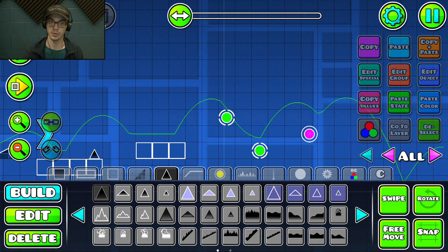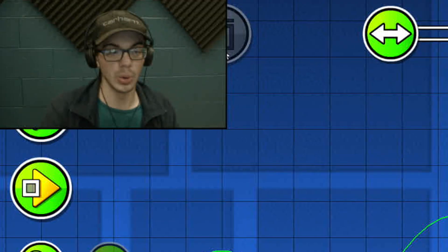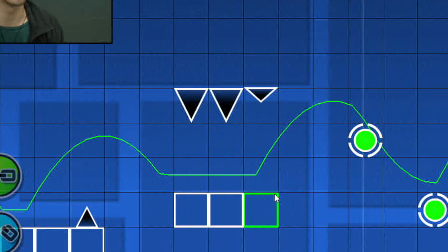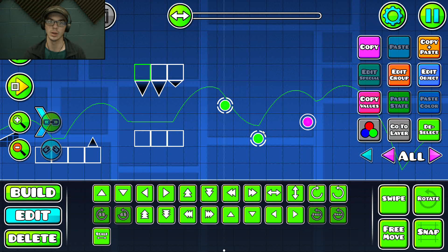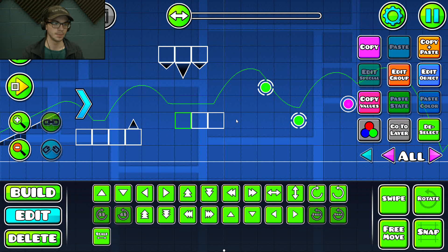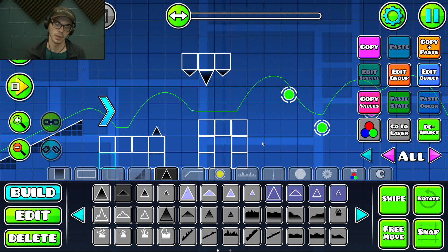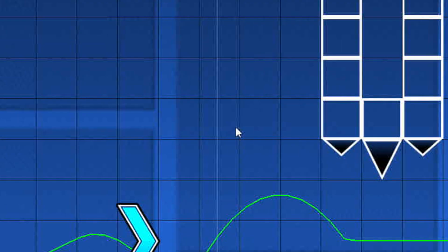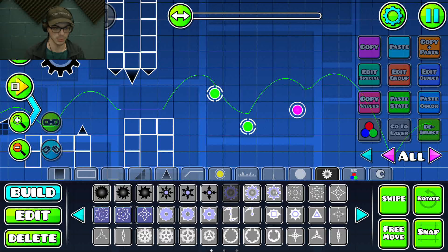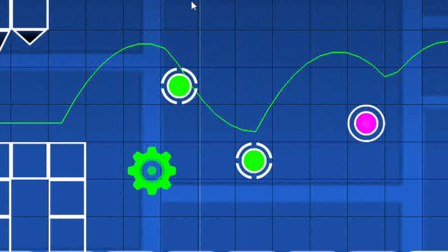Another thing you want to keep out of an easy level is difficult timings — those are so annoying. You can have structures like spikes that fill in the area a little bit without being a nuisance to the player. Keep the layout looking nice, not too empty. Another way I like to fill layouts is just putting saws down — they don't necessarily have to kill the player, they can just be there to look nice.